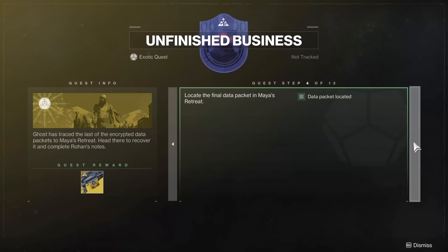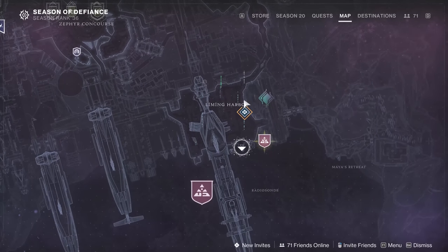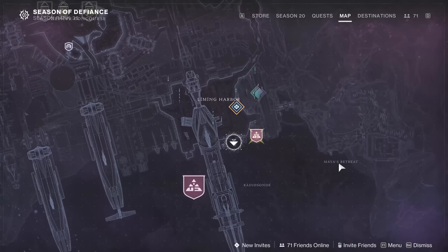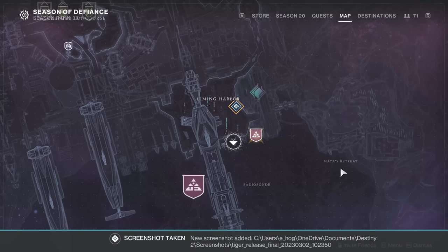The next thing you're going to do is locate the final data packet in Maya's Retreat. Maya's Retreat is in the southeast of the map. If you're looking on Neomuna and you're in Liming Harbor, it's going to be that section — Maya's Retreat — that is farther to the outside, to the east.